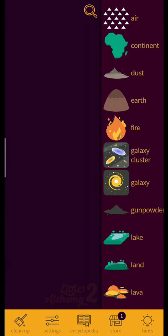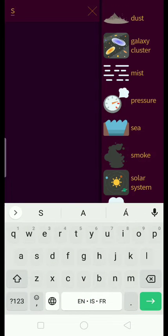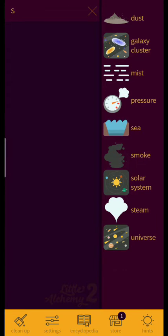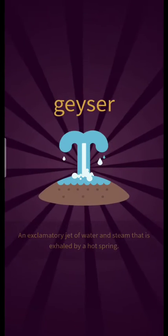I know how to duplicate items. Let's do something with S inside of it — the third time. And that would be steam. Steam plus earth equals geyser — yay!